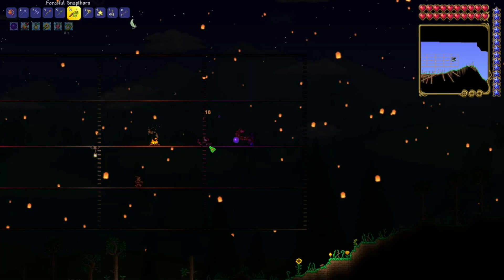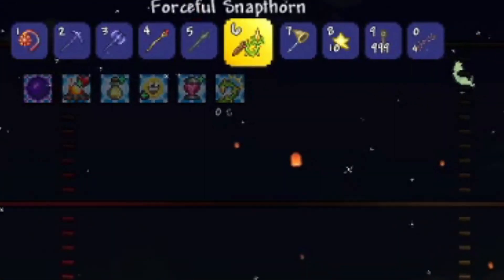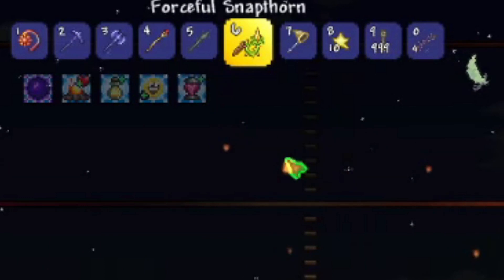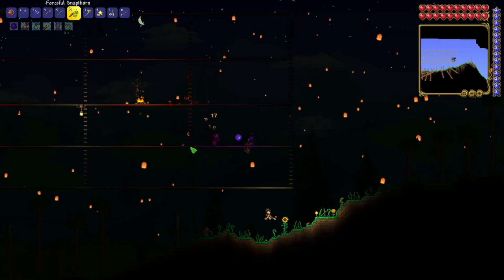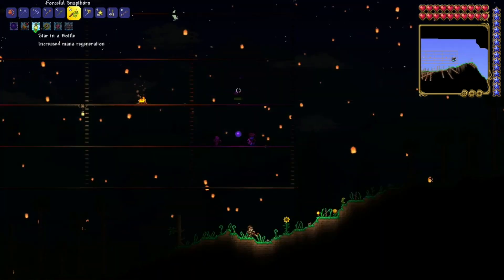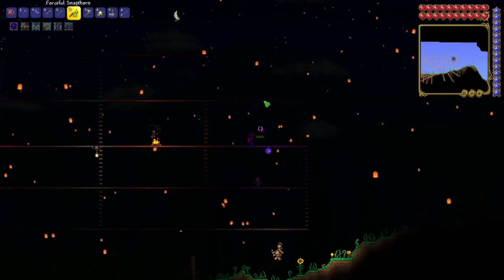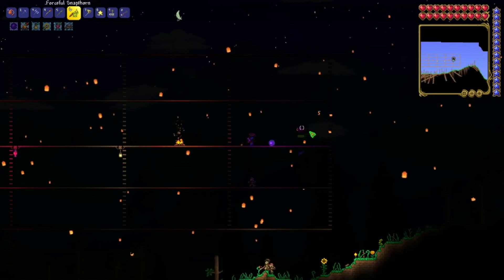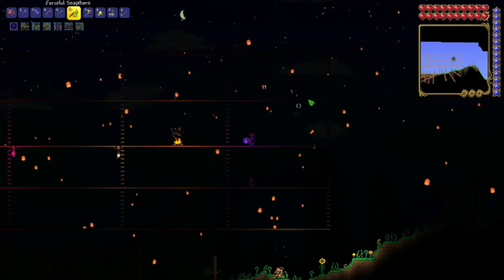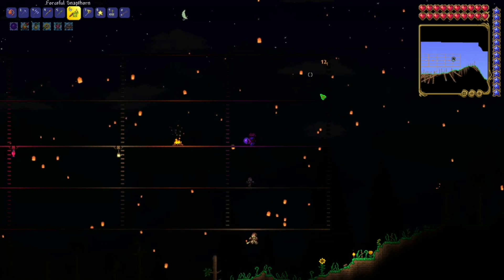Here you can also see the buff to melee speed, which is activated on hit and lasts 2 seconds. Now that summon tag damage it mentions — basically it's like a debuff on the enemy that causes your summons to deal extra damage. See how my finch deals 4 or 5 damage, and after using the Snapthorn, it deals significantly more.